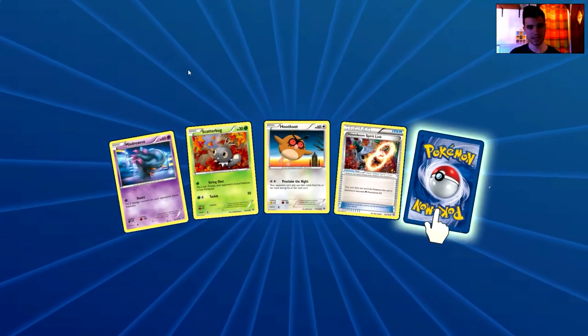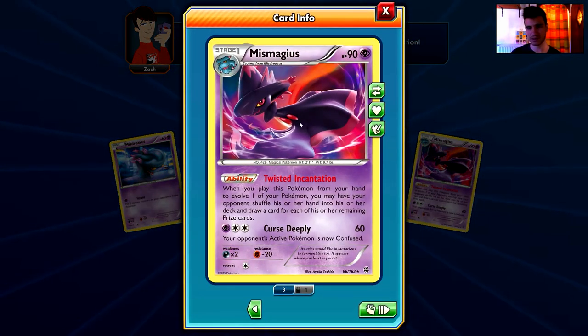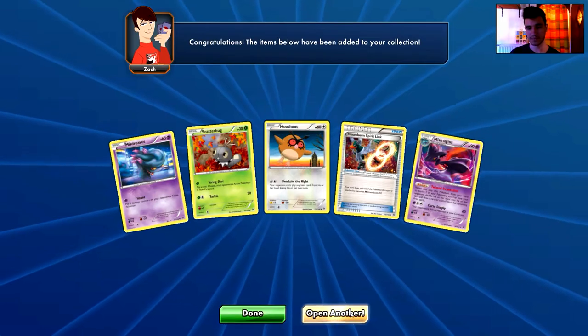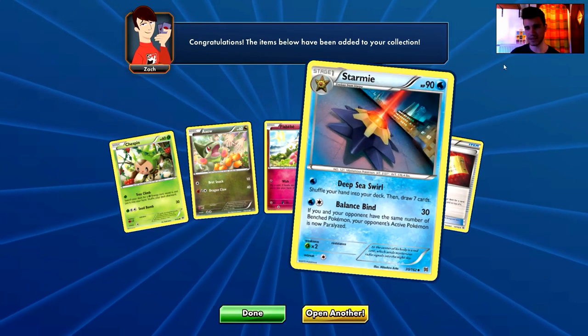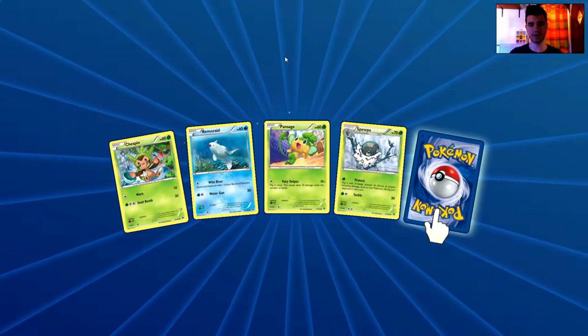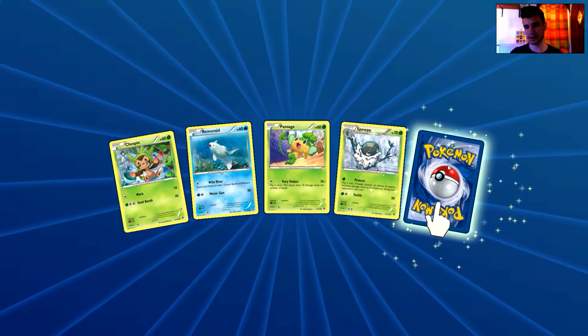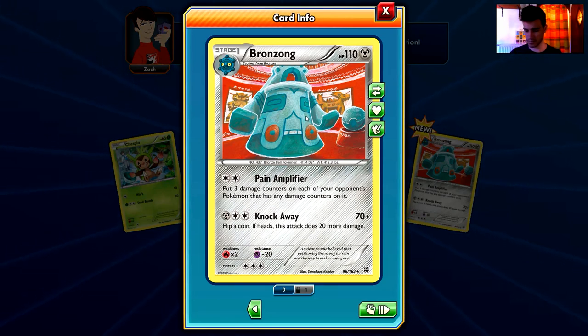We have a Misdreavus, a Scatterbug, a Houndour, a Houndoom Spirit Link, and the rare is a Mismagius — that's a holo rare card, a nice one. Moving on, we have a Chespin and a Flabébé — that's a no-rare pack. Next pack: a Chespin, a Rimorade, a Pansage, a Surskit, and the rare is a Bronzong — a non-holo rare card.